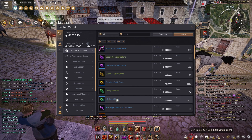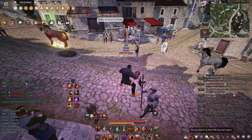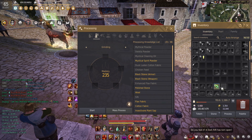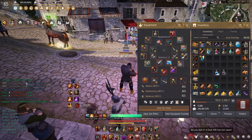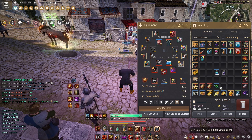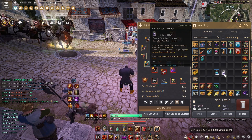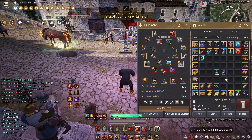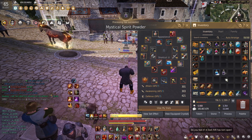All you have to do is use any grinding on your character — go to process grinding and click okay. Once the stone gets grinded down you'll get mystical spirit powder, and you just load up your vel that way. That's pretty much it, it's as easy as that.